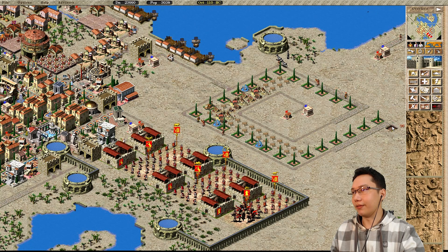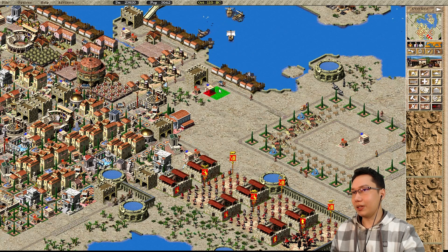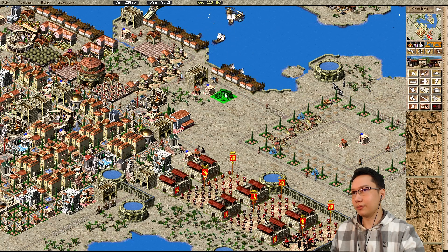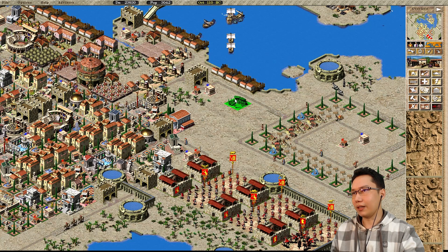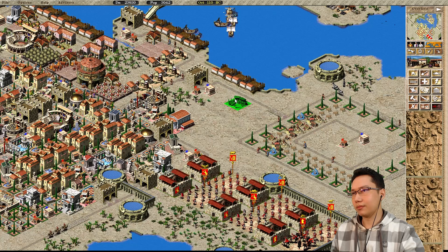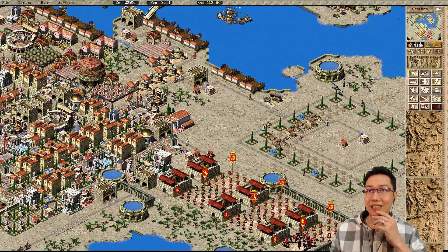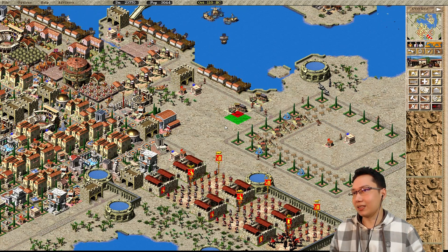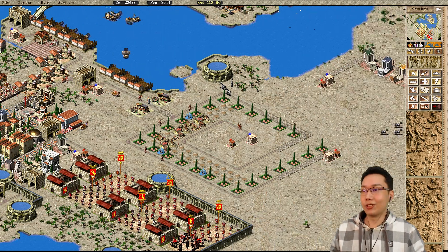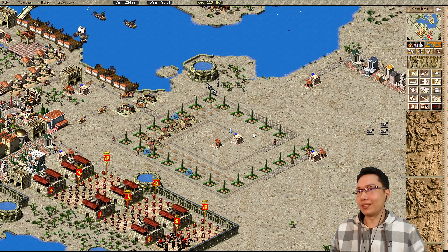Just in case, we're gonna have a prefecture and engineer's post here as well. I can go ahead and put a market down. It should be fine if I put it right there, and this market can actually access all of this. I'll put two markets — two markets make sense. And we'll start getting these houses evolved.